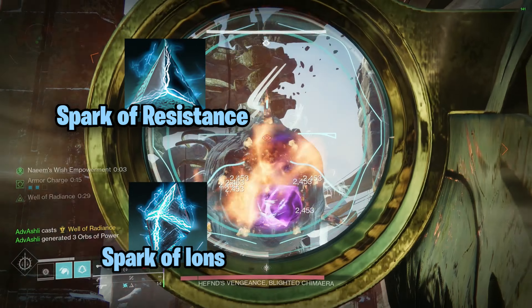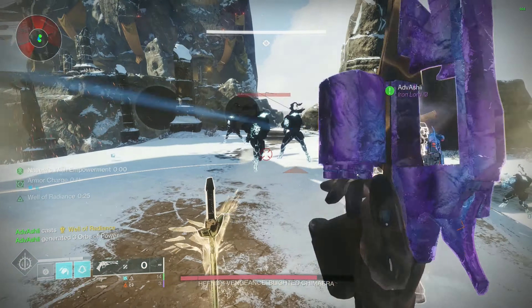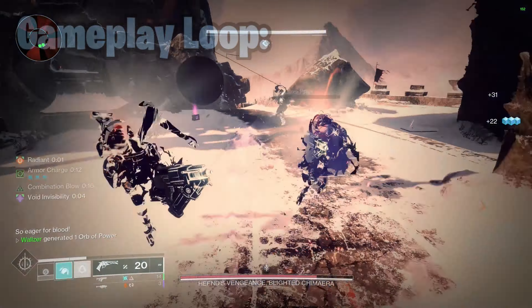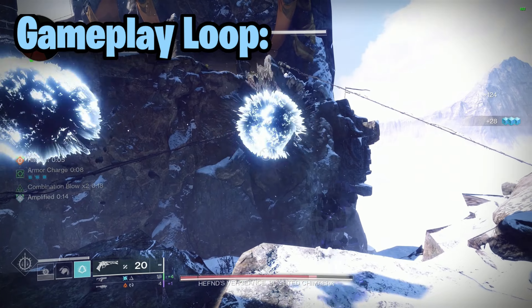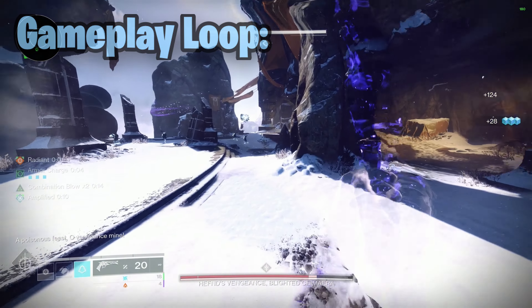Resistance, Ions, Magnitude, and Feedback will be our fragments, allowing us to build in survivability, melees, and creating ionic traces from jolted targets. If you keep the gameplay loop of dodging your enemies for a powered melee, and then defeating enemies with that powered melee to refresh your dodge, you will never run out of invis and survivability.